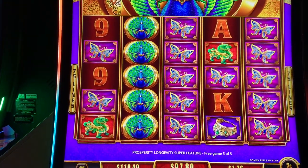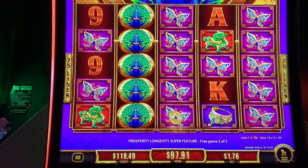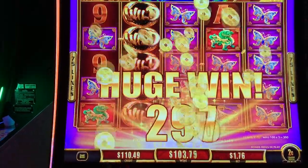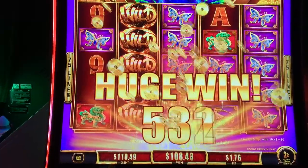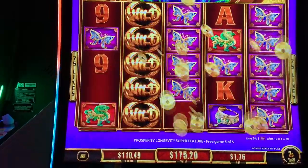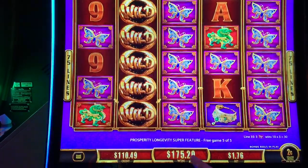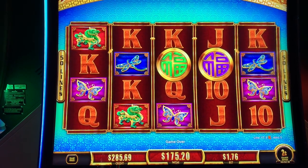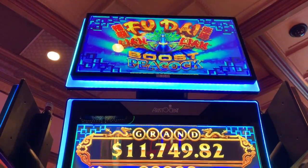Look at those butterflies — nice. It's a times three multiplier. At least we finished with a bang. Look at that — we've got over $100 on this bonus. I'll push the button, see where we end up. Oh my gosh — $175. That's almost it, we're $0.80 from it. I'm calling it a big win. Big win bonus on Fu Dai Lian Lian Peacock.